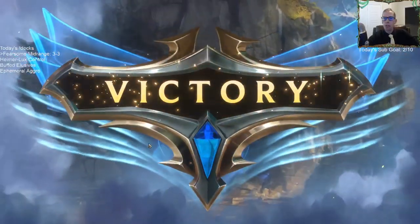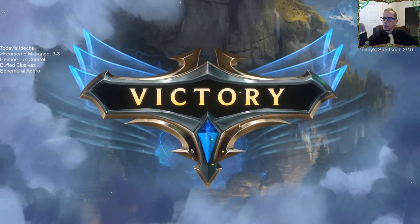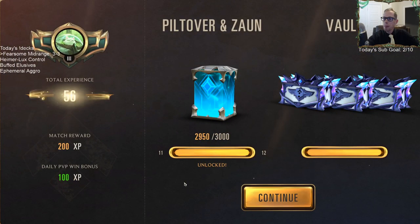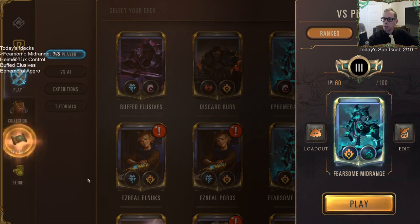Alright, one more match — we're going to do seven for each one. There we go. We get a capsule — what kind of capsule? A wild capsule! Four more common wild cards and a rare wild card — we'll take it.